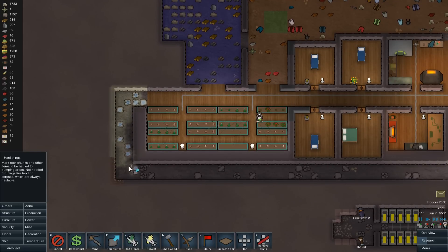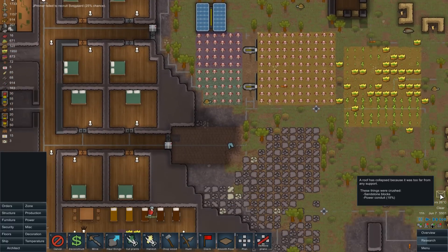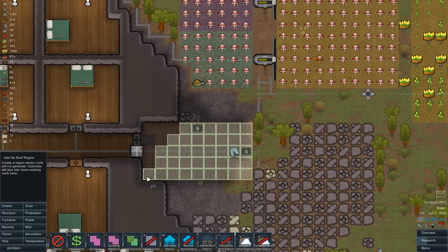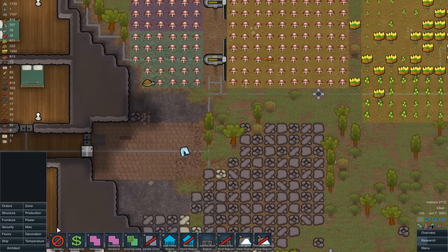Let's get this stuff hauled out as well - we did find some more ore in here. So that's going to repeatedly collapse. Let's set it as a no-roof region, but it looks like that's just going to collapse over and over again because of where it is. That's kind of annoying.